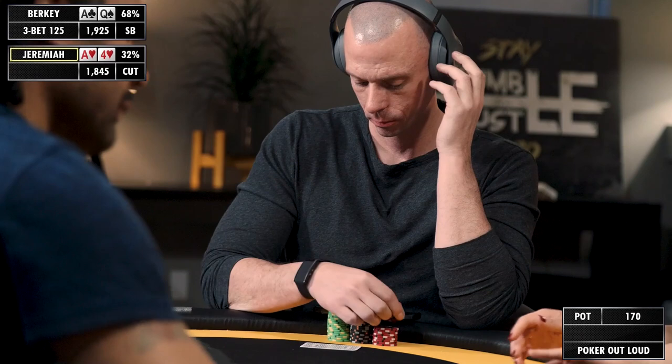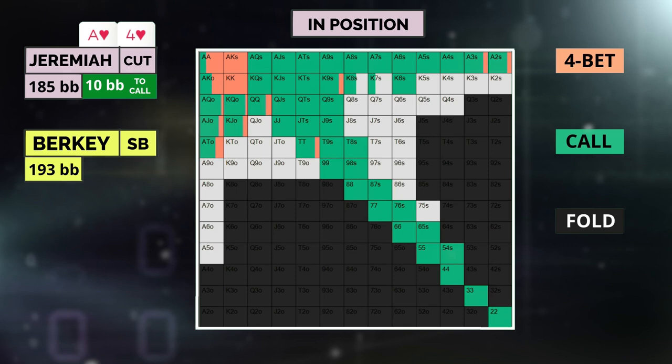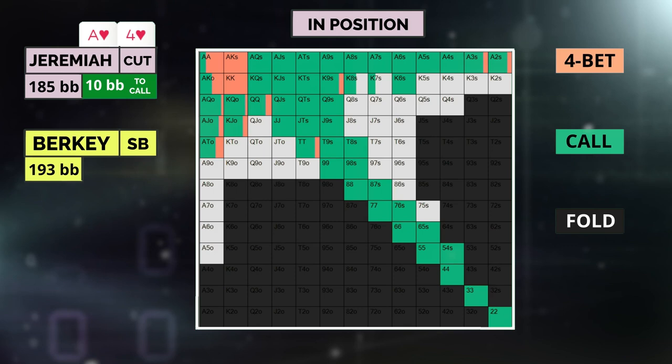Let's quickly take a look at the sizing I choose and why we're going on the larger side of things. At 200 big blinds effective with the big blind ante in play, we want to construct our range in a relatively polarized manner while attempting to deny equity to some of Jeremiah's opening range. Jeremiah's hand purely calls, though should he decide to expand his four-bet range at a low frequency, this hand is a strong candidate.